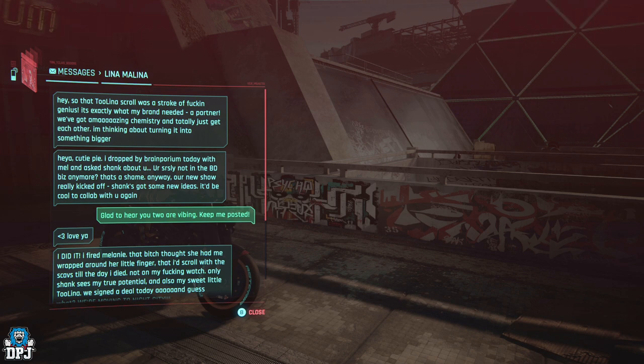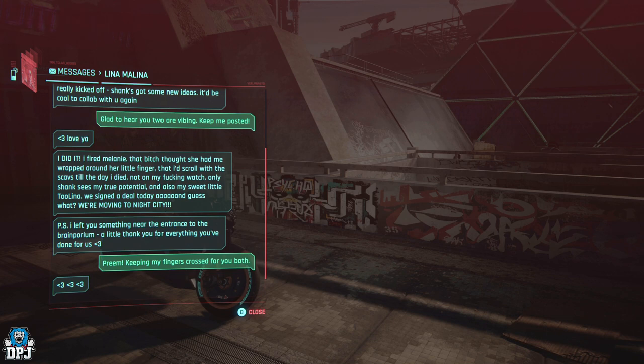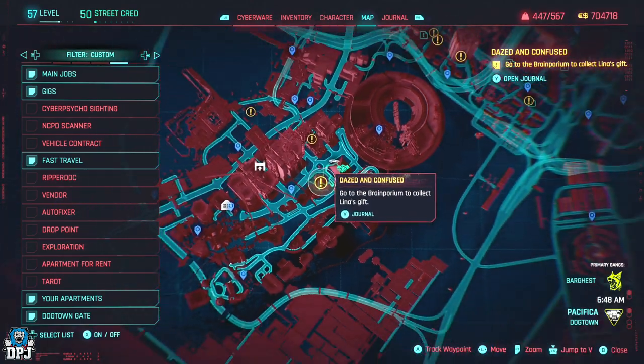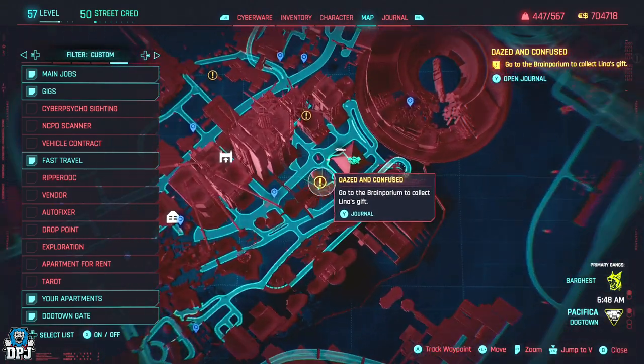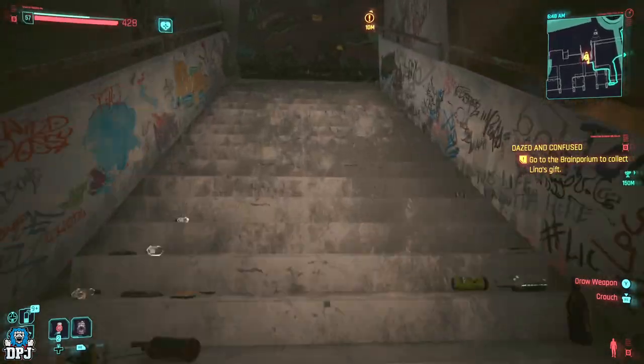I'm not sure if these choices make any difference, but make sure you pick the same ones I picked. Eventually she will message you telling you that she's left you a present. Keep in mind this happened to me just before I was about to start the last mission in my playthrough — picking sides with Songbird. At that point I had completed all gigs and most side missions. It was not long after I'd completed the side mission from Mr. Hands called Run This Town, which ties in with the main story.